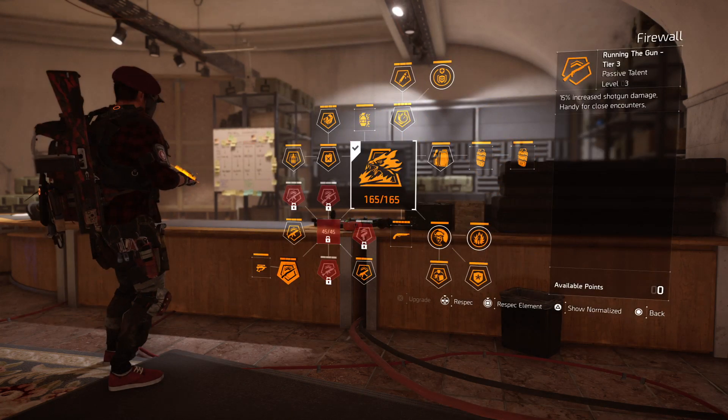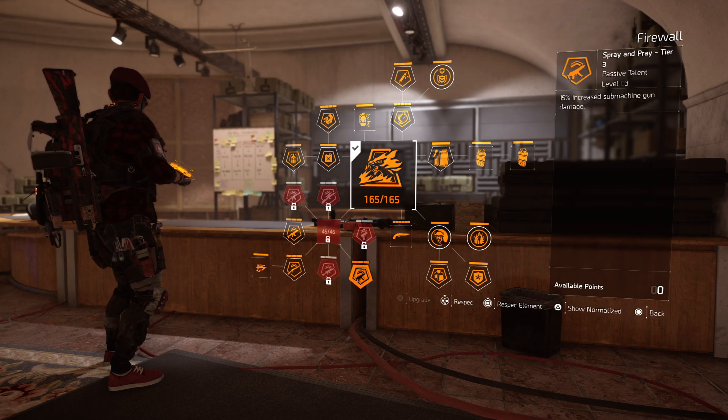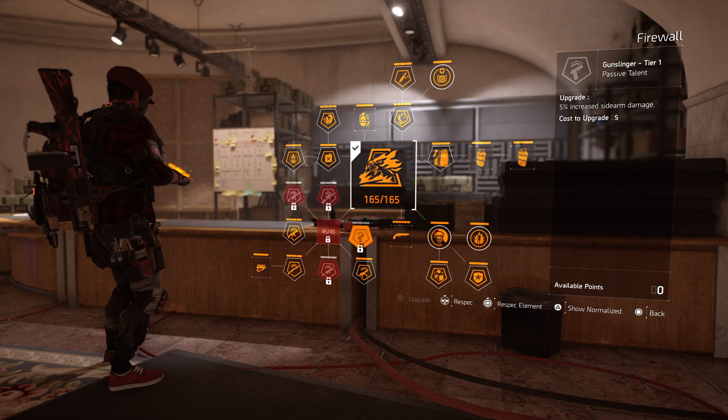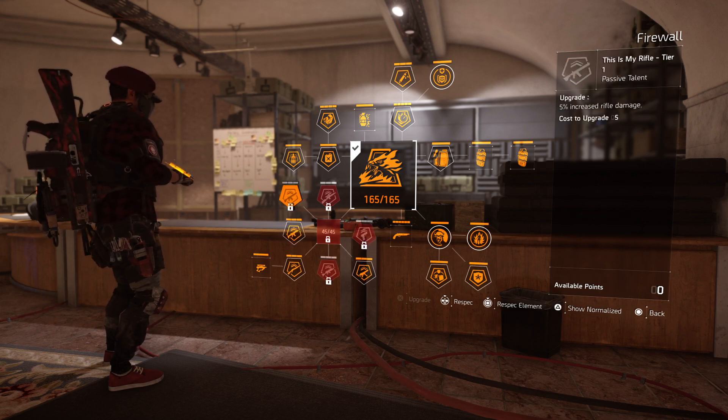In this particular build, we're using the Firewall, taking the shotgun damage and the synergizing SMG damage. We also have a pistol on here, so it may be worth you, if you want to, putting extra damage on the pistol. However, I don't really find that helps too much, as I've got other builds that require more damage in other places.